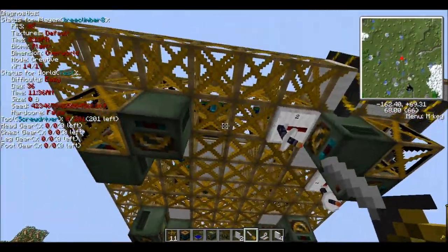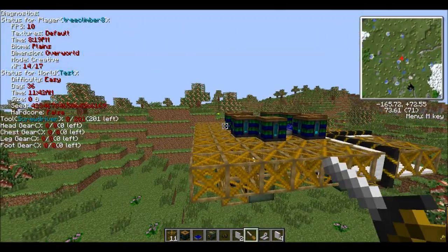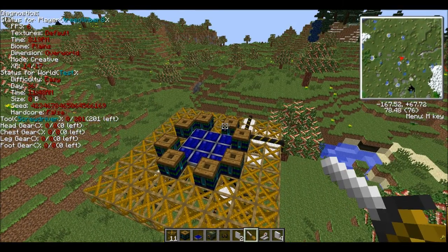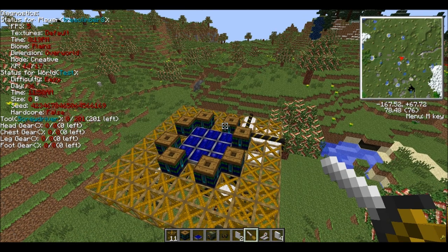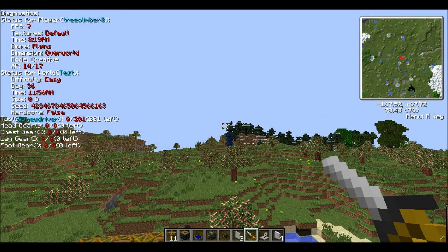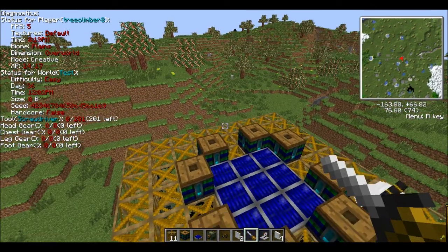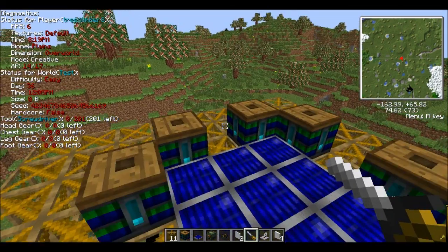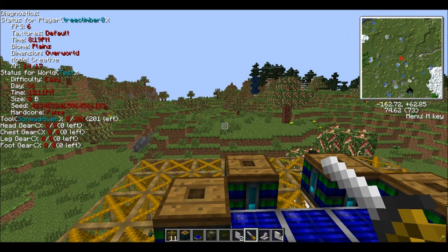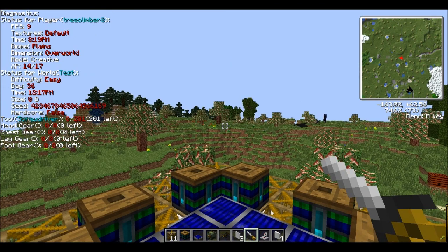We have this side done, with these other sides still to do. So yeah, we'll come back in a couple more videos, finish up on this, and probably even make a ship around it so that we can cruise around the skies. There's so much stuff you can do with this — you can make a floating home, a battleship, a bomber — any number of things. So, this is TreeClimber8. See you guys back next episode. Bye!